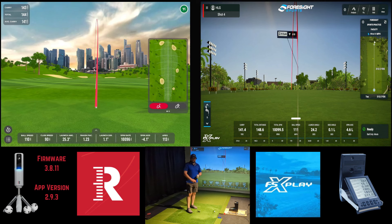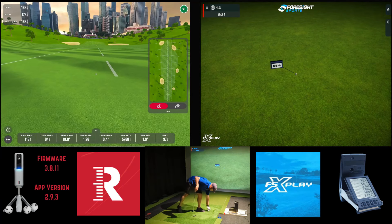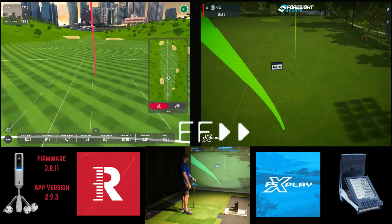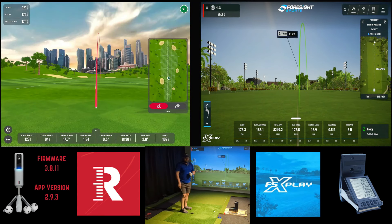Now we're going to switch over to seven iron and try to capture three shots of data. Hopefully I can hit some a little bit straighter than I did with the pitching wedge. The seven iron here I probably carry around 180 or so. A little fade on that first one — kind of got it out on the toe and a little fat, so we came up a little short on distance. A little more distance on the second one, but still the same shot shape.